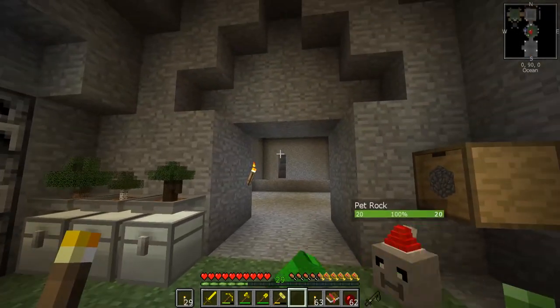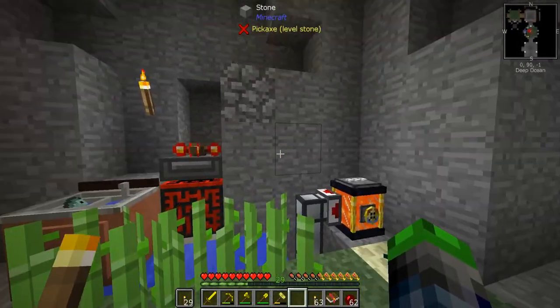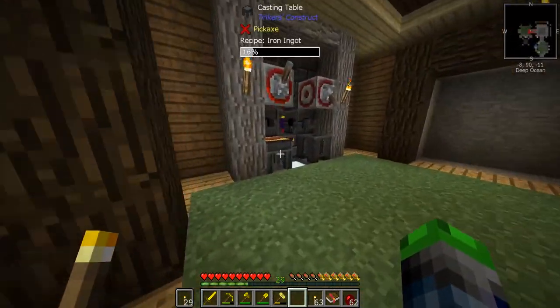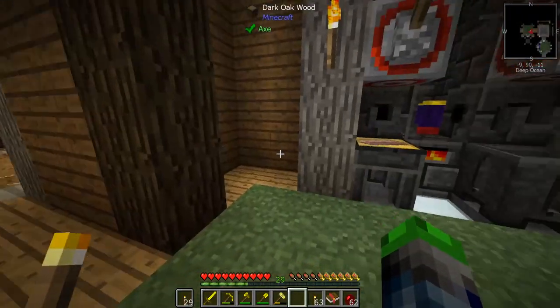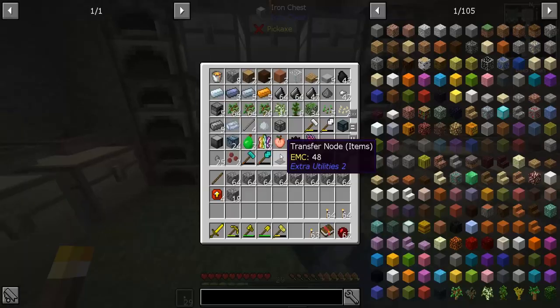We're finally back down from our adventure. This is how much cobblestone I had to go through to get up there - it's quite a bit. We're getting lots and lots of iron - that is perfect. I'm actually going to do a bit of AFKing here. I'm going to set up a system so that this can be automatic.